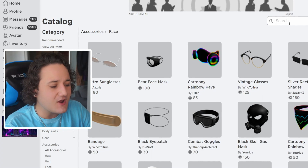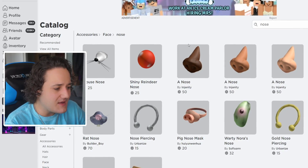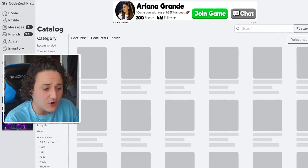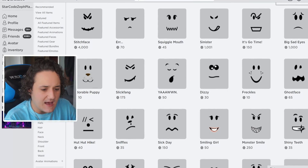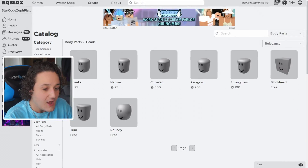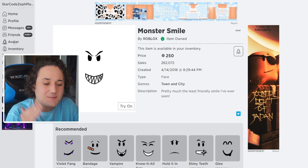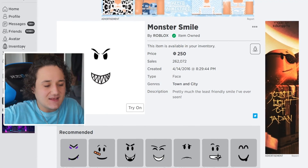We already have the eyes applied, so we may not be able to get a nose — and specifically, there are no dog noses in the Roblox catalog. We forgot to get a creepy head and mouth! We've got to go with the monster smile — no doubt about it. That's just going to look super nice with the eyes and the ears.